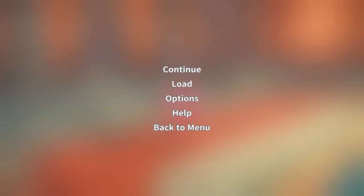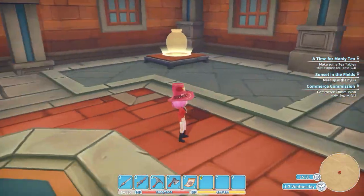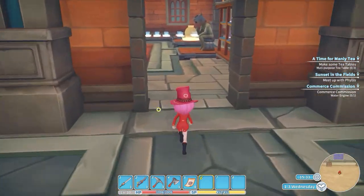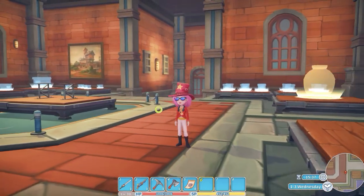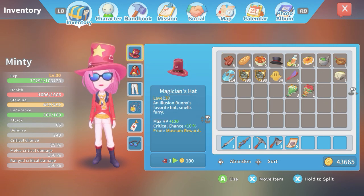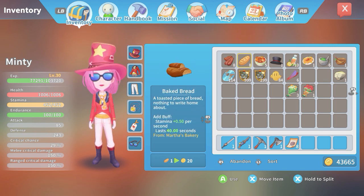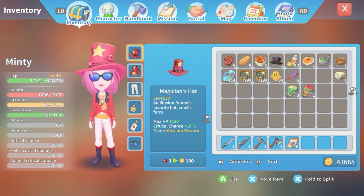Oh wow, this is the worst — bad days, that is awful. An illusion bunny's favorite hat, smells furry, gross. Is it better than the other hat? Max HP 120, critical chance plus 10 — yeah, it's probably a lot better. 150 HP is good, but critical chance plus 10 is amazing.